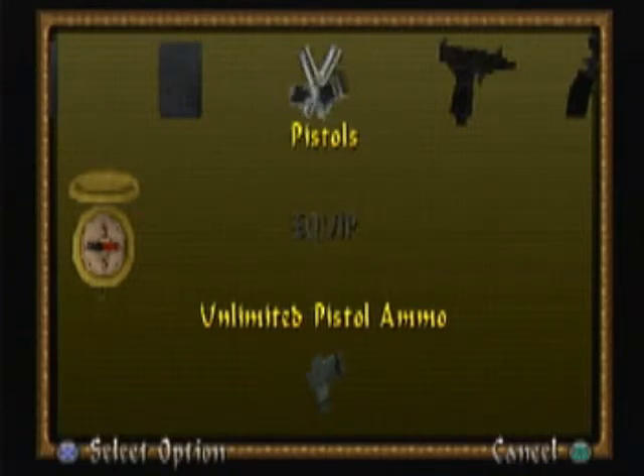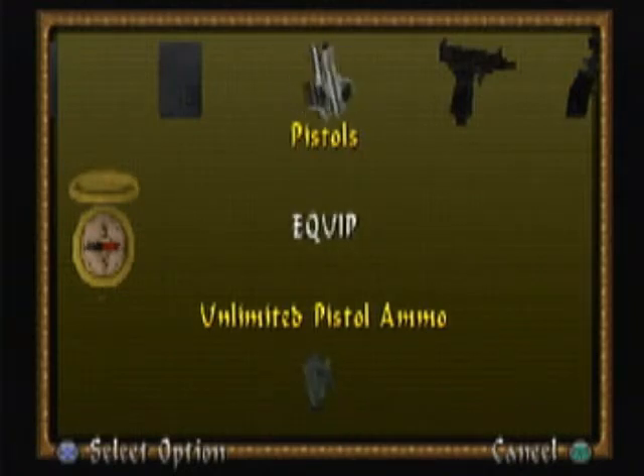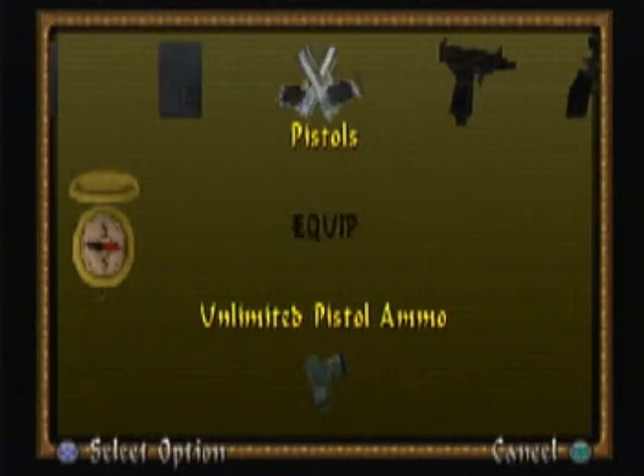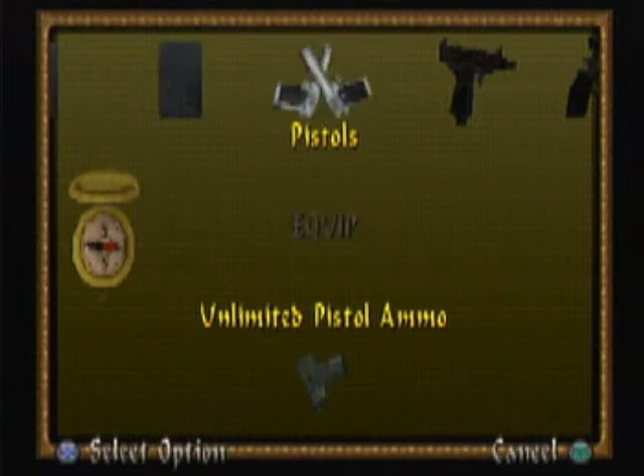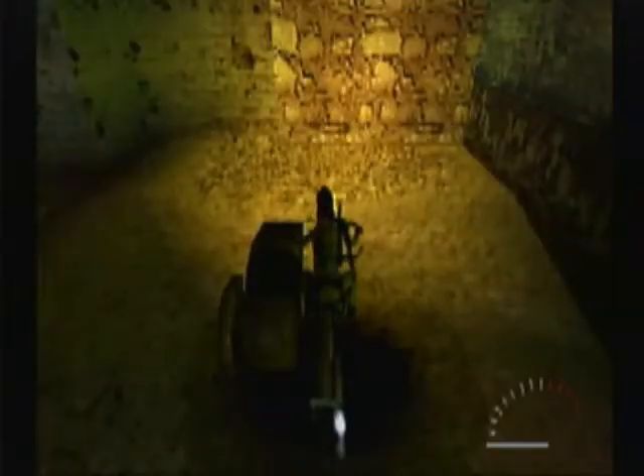The thing is, I just recorded this level, but I didn't know that the Dazzle itself actually recorded commentary, so I recorded it on my phone, and it also recorded on the Dazzle. When I went to put it into Movie Maker to make the video, you could hear double commentary - it was like singing in rounds, it was really weird. So I had to adjust settings and it should be working correctly now. Without further ado, let's get into the Chambers of Tolune.